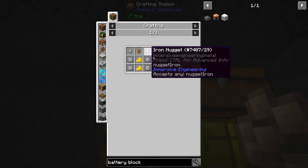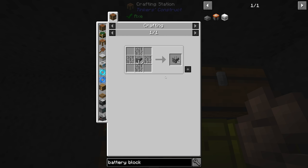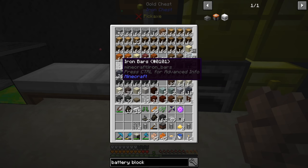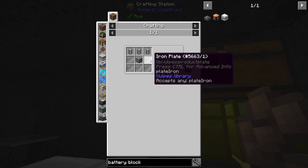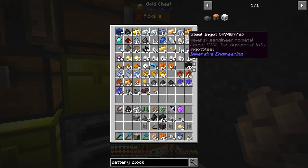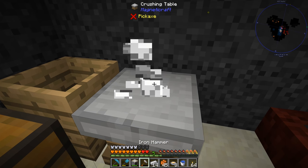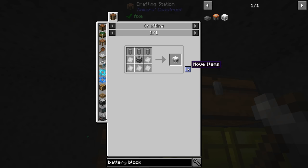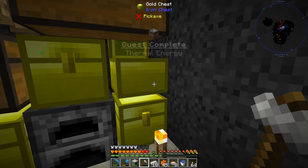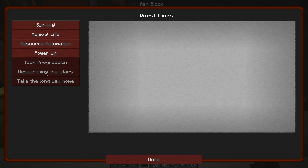We need the sulfur - I grabbed eight but only needed six, that's fine. Three small batteries made. We also need an iron grate machine block, which is stone wrapped in iron bars, plus five iron plates. I let the crucible cool down so I'll just hammer the plates instead. That's two, three, four, and five. We have everything now to make the battery block - very good. That should complete that quest.